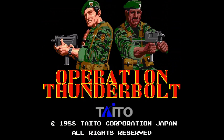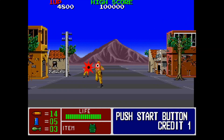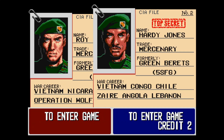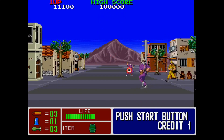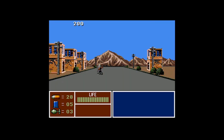In 1988, Taito released Operation Thunderbolt. This time you could team up with a friend in two player cooperative mode, adding a whole new dimension to the gameplay. You reprise the role of Roy Adams, who has been brought in to rescue hostages taken prisoner when a plane is hijacked. Roy is joined by fellow soldier Hardy Jones, and the duo begin their first mission gathering intelligence information. One of the most impressive new features is the use of scaling in several stages, giving you a sense of progressing forward, whether on foot, by jeep, or by boat.